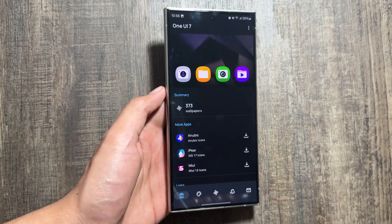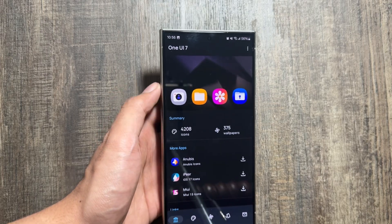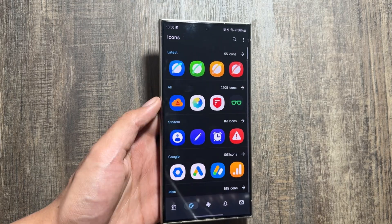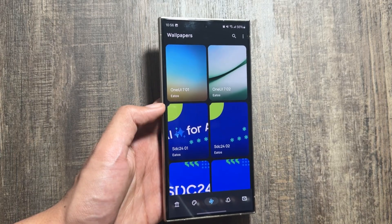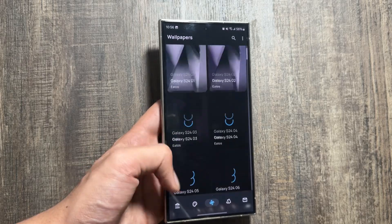After downloading, if you open this application you will get to see that there are multiple new icons available that you can apply on your device. There are also many wallpapers available — including 1UI7 wallpapers and the Samsung Developer Conference wallpaper.